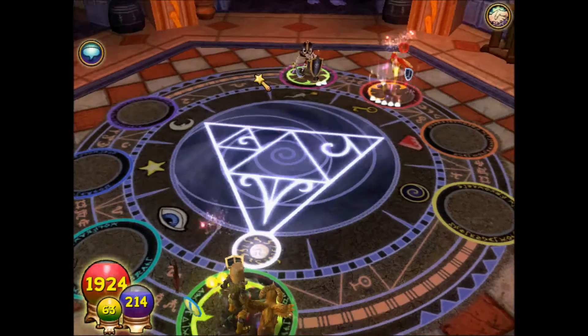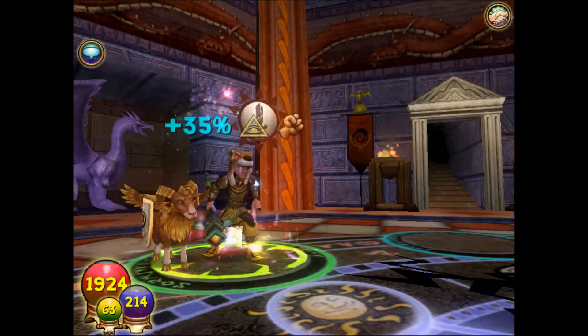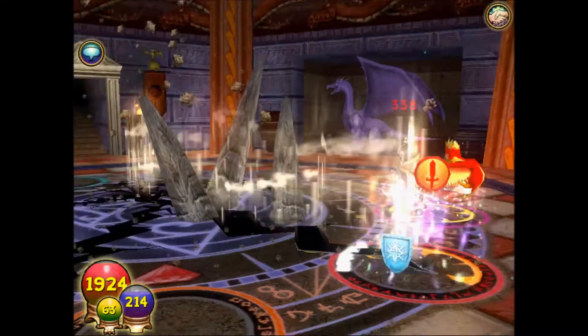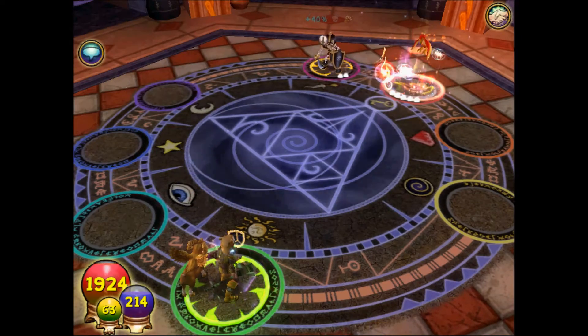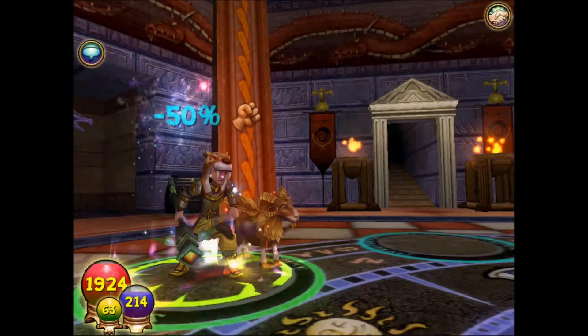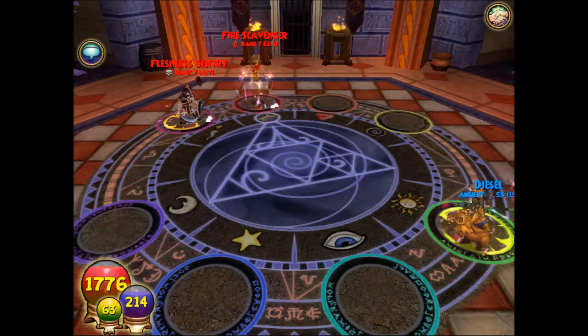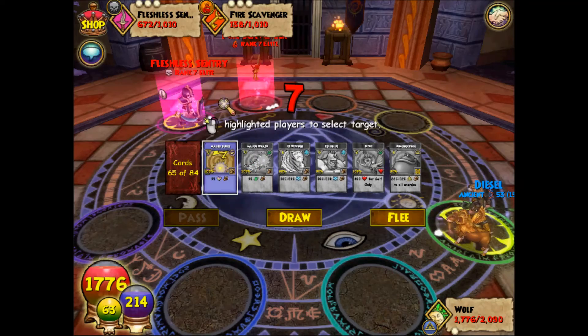I can't stress enough — make sure your primary and secondary schools are compatible. If you're myth like me, do life or death. If you're fire, do ice or lightning. Those are the compatible ones. Ravenwood is set up like that on purpose. If you split Ravenwood right down the middle, there's balance in the center, then death, with life and myth on one side and lightning, fire, and storm on the other. Never choose ice as a secondary — it's just not worth it.